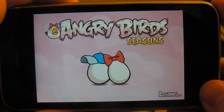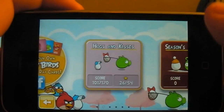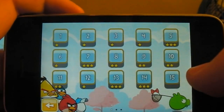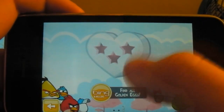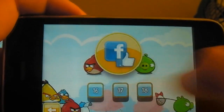So number 5 is Angry Birds Seasons, the Valentine's Day edition. As you see it'll load up and you've got a new little chapter here called Hogs and Kisses. There are 15 levels plus 3 here, so you've got 21 levels in total. These ones are the golden egg ones, which are special ones that you've got to find in the other levels.